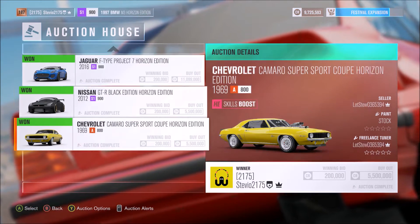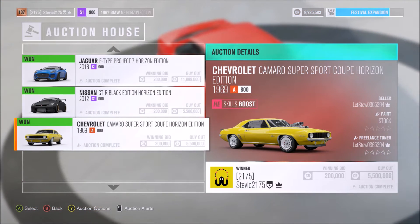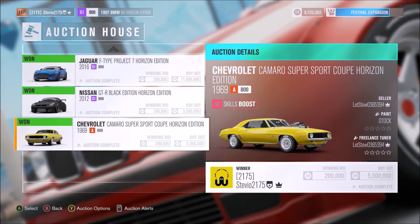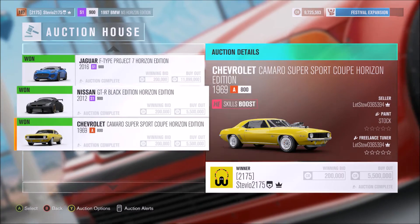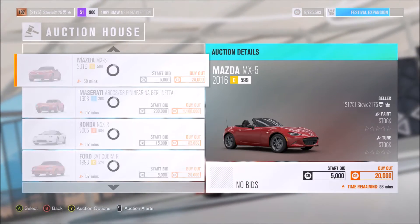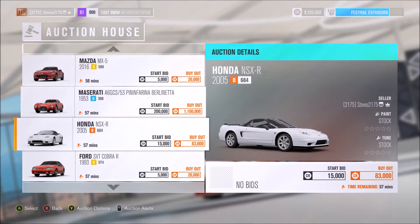Well, times have changed. Look at this — three cars I got for 200,000 credits, the lowest amount you can get any Horizon Edition car for in the auction house. These are some pretty good ones too — the GTR, the Jaguar, and that's my second Camaro that I got for really cheap.